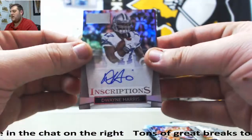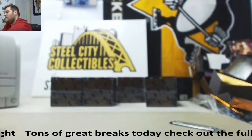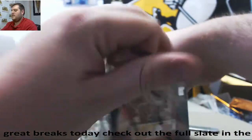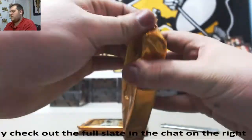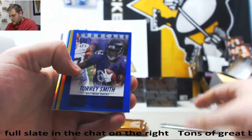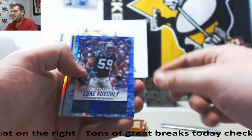Dwayne Harris Auto. Michael Sam 40 of 75. Louis Nix, 42 of 99 — Irish Chocolate. Lots more Bucks to go, lots more hits coming out of here. We've got to randomize off that Todd Gurley jersey at the end of the break. Smith out of 79, Pierre out of 50, Wilson out of 99, Garcon out of 79, Peterson out of 99, Keekly out of 35.